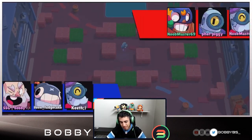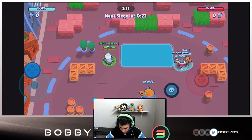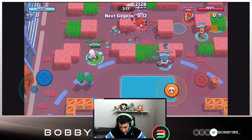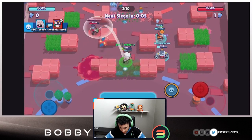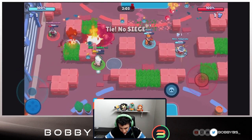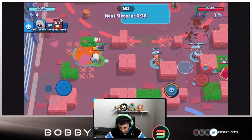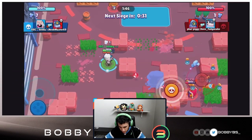Here we go into our next game — we're facing Rico, Barley, and a Primo. Pretty good matchup for us. I'm laning against the Primo — he's probably just going to go around and try to get that bolt. We get the kill and don't let him cash in the bolt. I get a shot off and kill the Barley. The Primo walks back to our side and we make quick work of him — he's one shot and we pick up that kill. Primos are pretty easy for us since they have nowhere to hide.